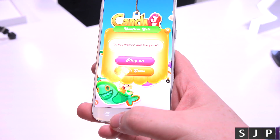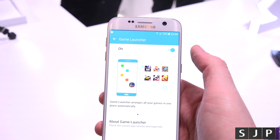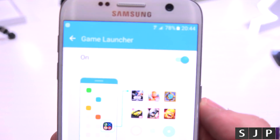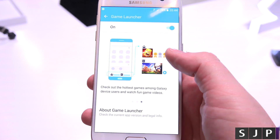So that's the game launcher. Let's go back into the game launcher. You can edit on there and you can kind of have it on the main screen, I believe. And the 'about games launcher' tells you a bit more about it.